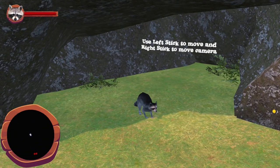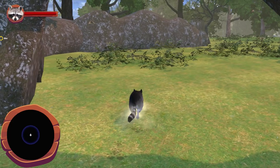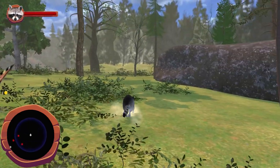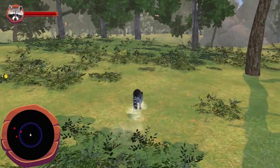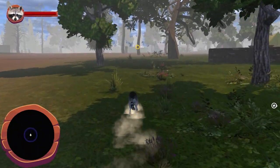Starting the game, you're dropped into a small cave and take control of your raccoon. The left stick handles movement while the right controls the camera. Heading out into the wilderness gives your first glimpse of the world. You can attack with ZL, crawl by tapping L, and hold ZR to sprint.